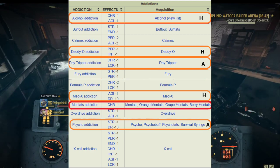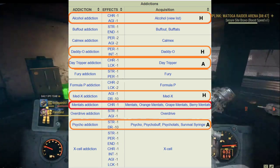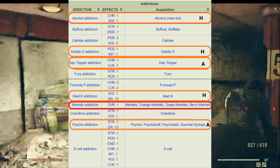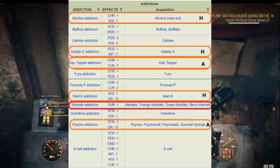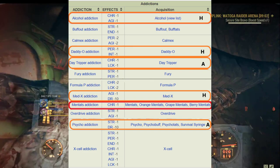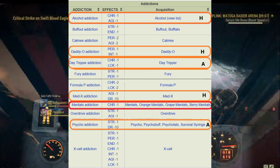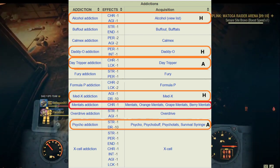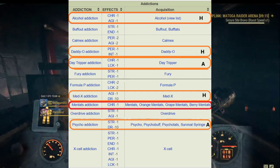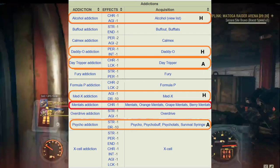The Med-X addiction and Psycho addiction both give minus 10 to DR, which is ballistic resistance, but this minus 10 figure is almost negligible. I don't really care if I have 10 points of DR less — it won't cause any real problem in your daily combat. But Med-X addiction also gives minus one to agility, so if you do VATS a lot, you would avoid Med-X addiction. So if you want to do a heavy or melee janky build, you can definitely go for Med-X; it's very easy to get as well. Psycho addiction gives minus one to strength, so I would avoid it for melee builds, but for all other builds it can be a potential option.